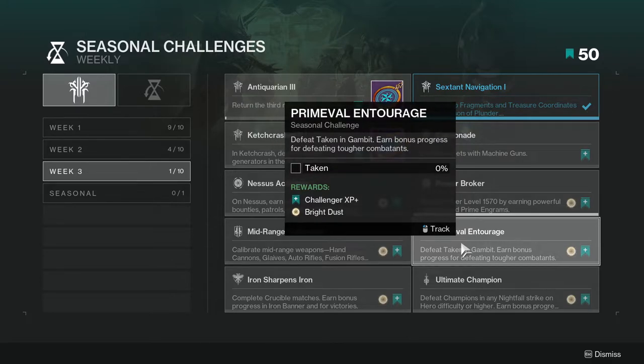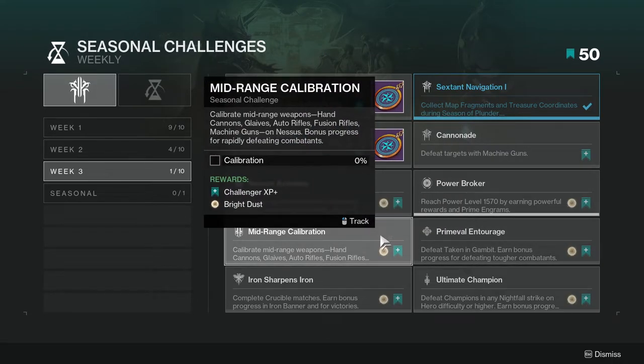Primeval in Entourage: defeat Taken in combat, defeat Taken in Gambit, and earn bonus progress for defeating tougher combatants. You do have to play Gambit for this one, so I understand if people aren't really into it.